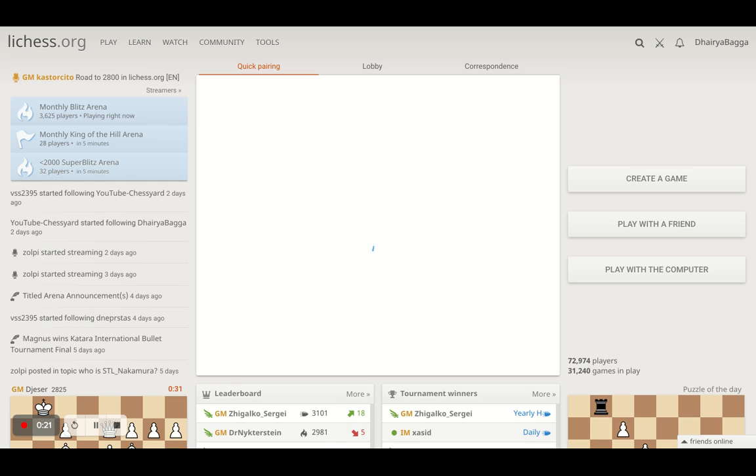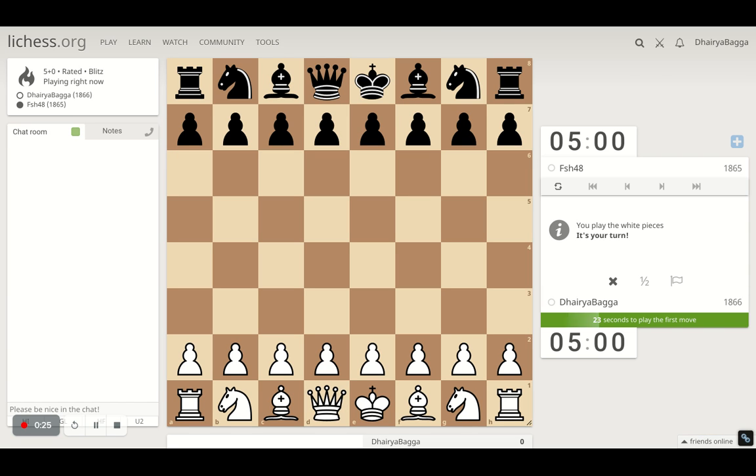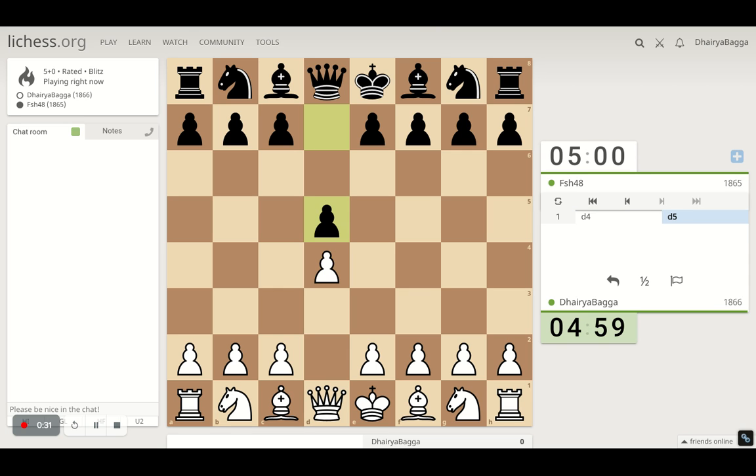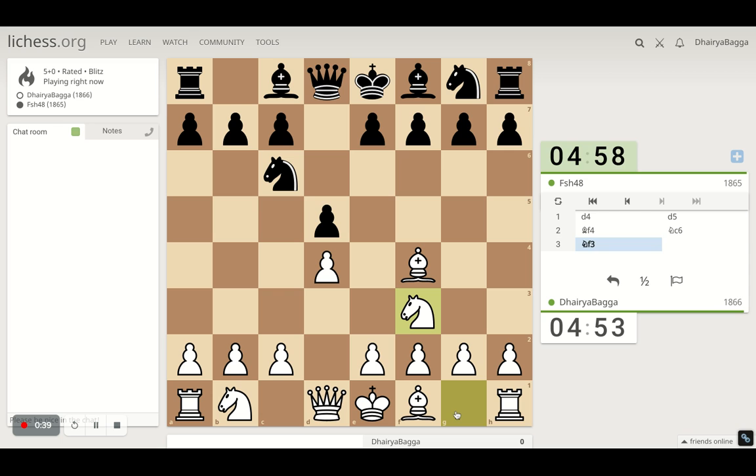Let's start off with the game. I've got the white pieces here and I'll try to play the London System. I start off with pawn to d4, he plays d5, so now bishop to f4. He drops the knight, and the knight comes out on f3. He's trying to play a similar setup, so I'll play pawn e3 here.